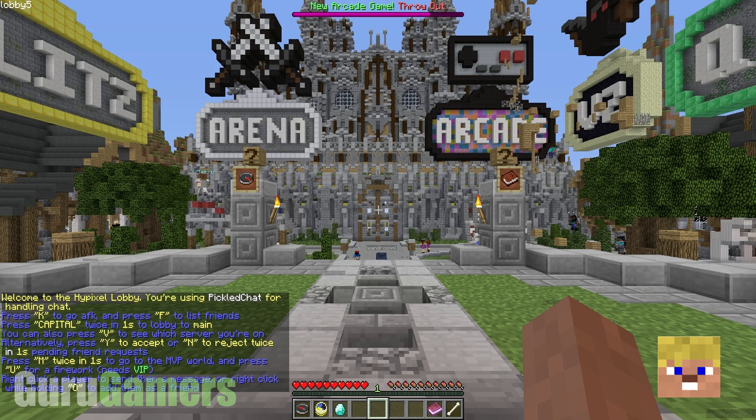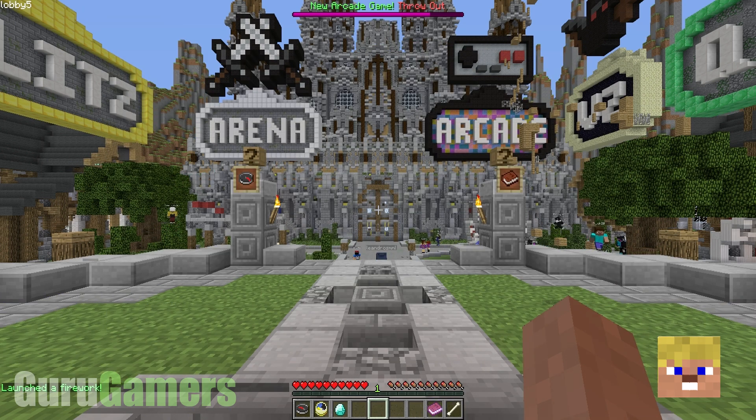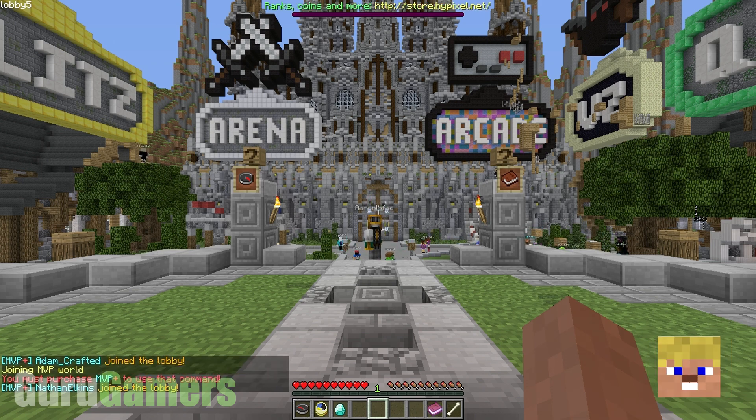The first thing is U — it shoots a firework. So instead of having to type /fw, you can just press U and there goes your firework. Obviously you can't do it more than once every 20 or 30 seconds. And you can double-tap M for MVP World, but I'm not MVP Plus on this account so I can't get in there.